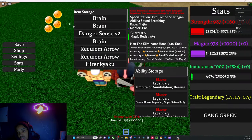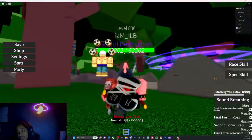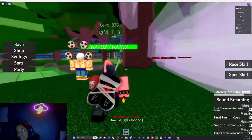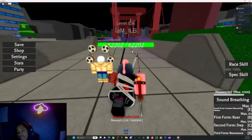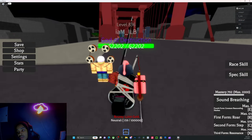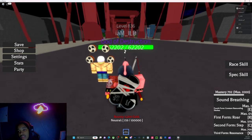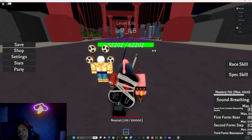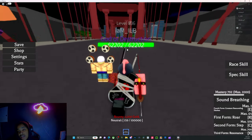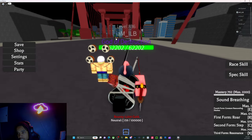For dragon balls, the easiest and best way to get them is later on down the line, especially if you want a legendary race like the one I have. Majin Buu gives me double the health, and also the spec heals my health all the way back to full health. So I can be at like 100 health left and heal back to 62,000. It's insane — it's a broken spec.